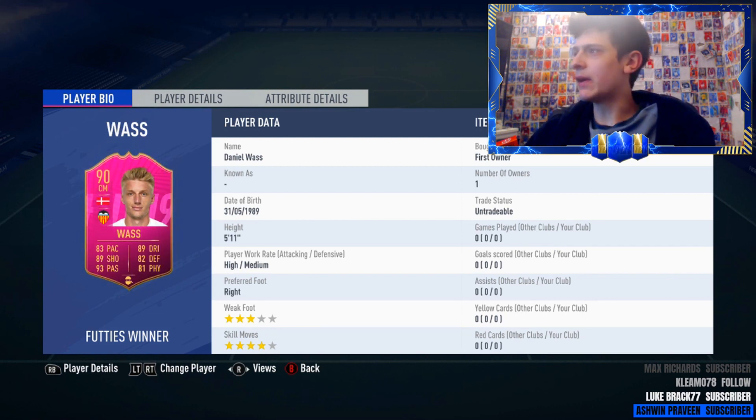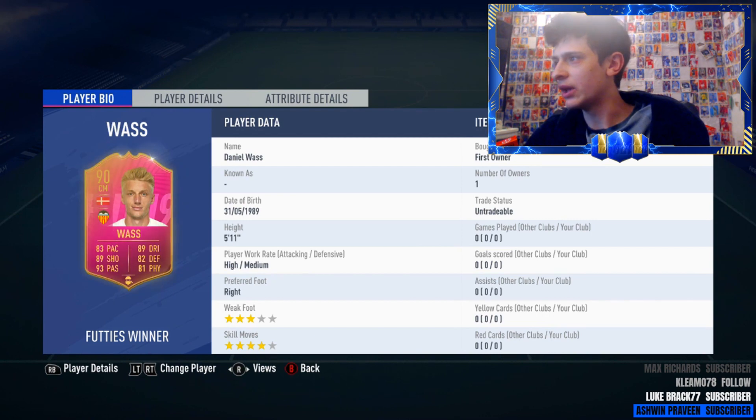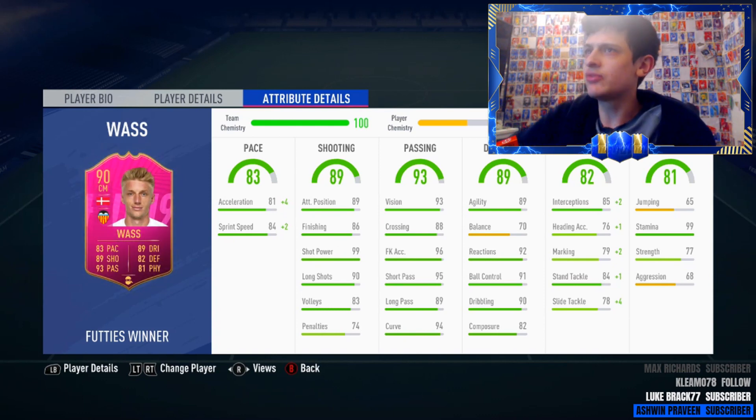He's 5'11", high-medium work rate, which is okay for a centre mid but not ideal for a CDM since he'll push up a lot. If playing him CDM, I'd recommend pairing him with someone with medium-high work rates so one sits back while Wass gets forward. He's got three-star weak foot and four-star skill moves — the weak foot doesn't matter too much, but four-star skills is nice because you can do La Croqueta. I accidentally put a shadow on him, which isn't the best chem style — we'll go into that in a sec.